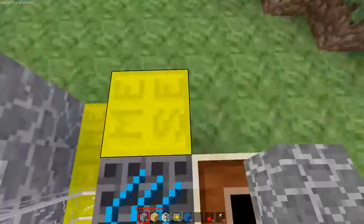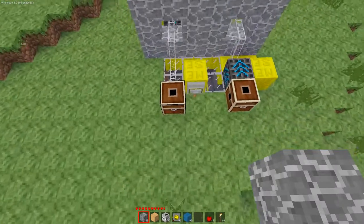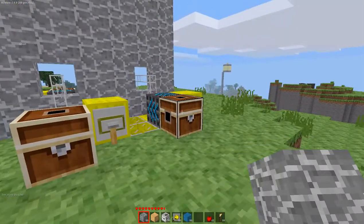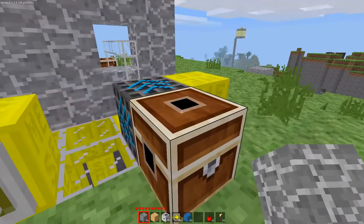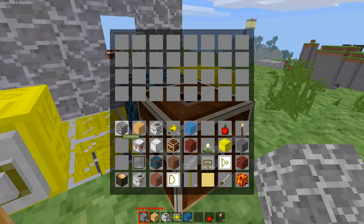If you want to begin a trade, one person goes on one side of the wall, the other person goes on the other side of the wall. Then there's the chest here — each person places what they want to trade in the chest.